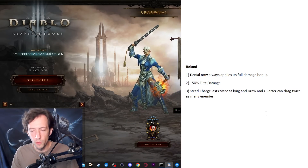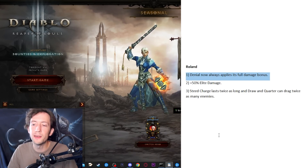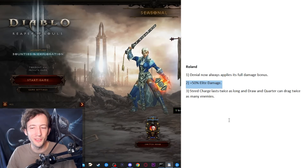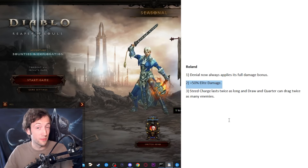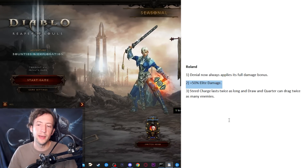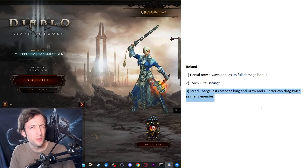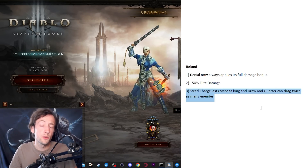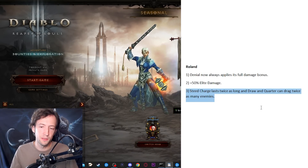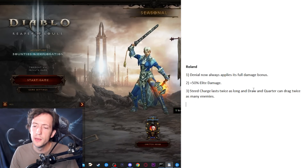Then we have the Roland set. I really like Roland but it also has single target issues — Denial is the shield that requires five targets for full effect, which is also a stupid mechanic and should be resolved. The set usually runs Furnace and has a lot of elite damage already — I want to double down on that to make it a true elite hunter. With Steed Charge lasting twice as long and dragging twice as many enemies — about four seconds and eight targets — you can take enemies, rush to the next pack, mow them down, and take more. It could be even better if the horse also started dragging enemies as you run through them, like in Diablo Immortal.